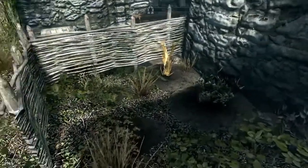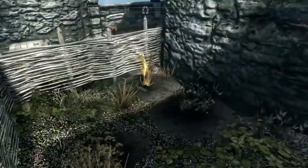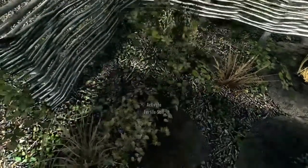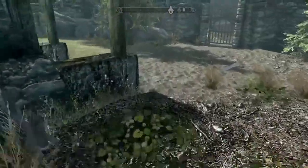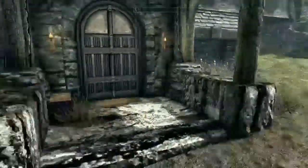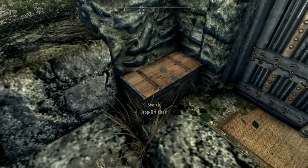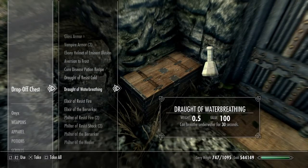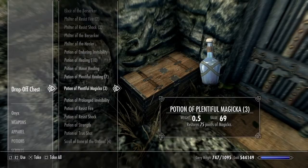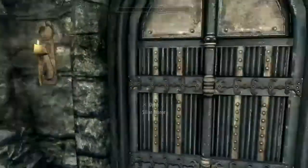There is a garden here which is tough to see because of the clipping issues, but there are ten slots. Some are harder to use than others — it's more useful to plant tall things like wheat; short things like jazbay and imp stool are tricky. There's also a chest outside which is a cloud chest, meaning you can access it from more than one place, and this manor has two of those.